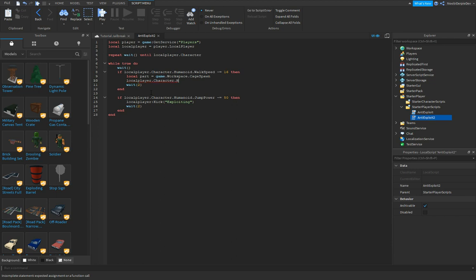Then type: local player.character.HumanoidRootPart.CFrame = CFrame.new(part.Position). And for the second check, paste it in again but change the wait speed to 0.05 so it actually respawns you really quickly.